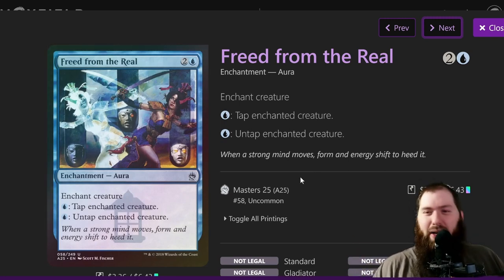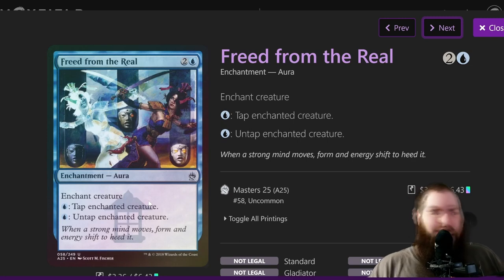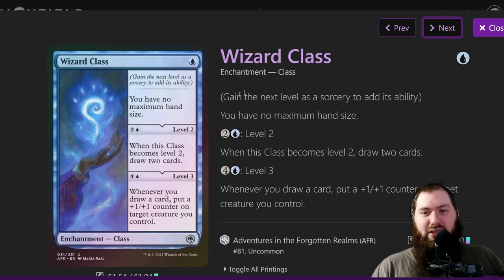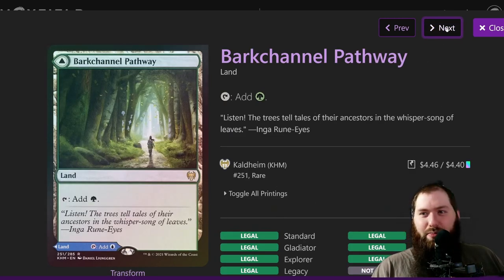Pemmin's Aura is similar — you enchant Volo or Incubation Druid and get six mana per turn, which is a lot. Instill Energy is another one you can use to untap Volo to draw more cards. Wizard Class gives no maximum hand size, though I didn't really use it much because you're drawing so many cards with Volo — you'd rather pay two mana to draw 10 than pay three mana to draw two.